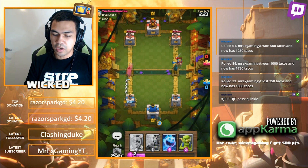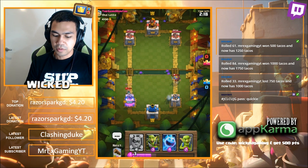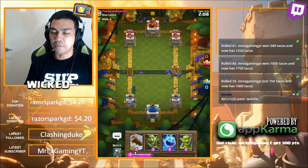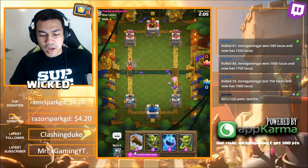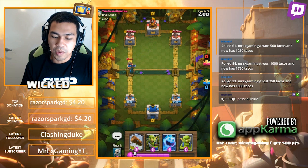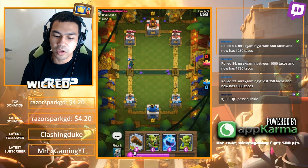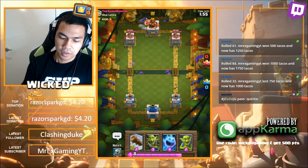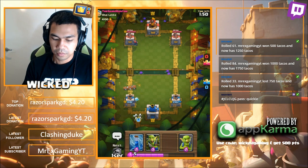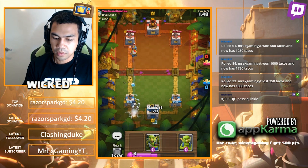Knight versus Bandit - Knight did have the defense tower, so that's an interesting matchup. Right Bandit on the left hand side. Note that the Bandit is also level two, everyone. Miner versus Bandit - because the Miner popped up right in front of her, she didn't have a chance to do the charge. But remember, she had the advantage of being level two.